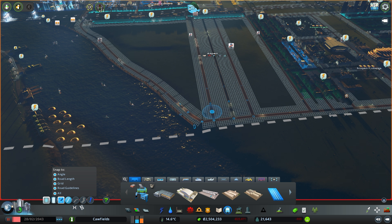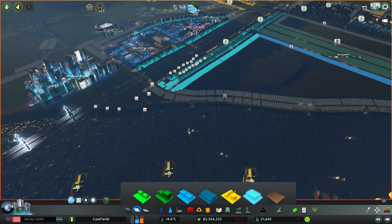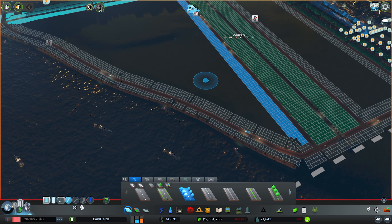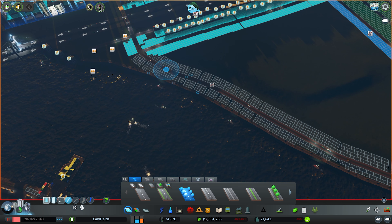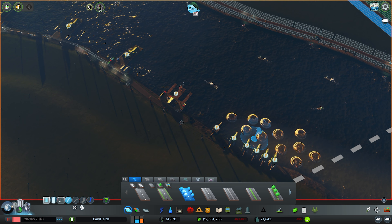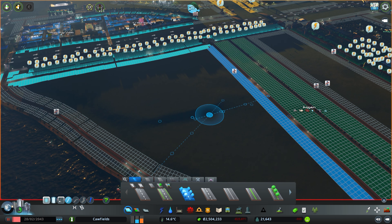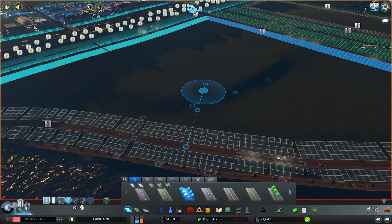We'll put some high-density residential in here going into our suburbs, which should rectify the demand for commercial, industry, and office work. This area here is going to be our brand new suburban district, so we're going to put some nice two-lane roads with trees in. I've already built a little bit of a quay here, and we're going to have houses that sit out looking over it so our residents can walk along the quayside. We'll also move the fishing industry and look to make another residential area that's more of a nice suburban complex.